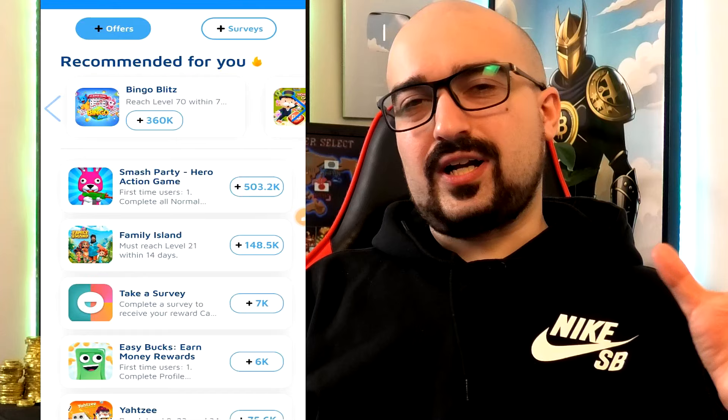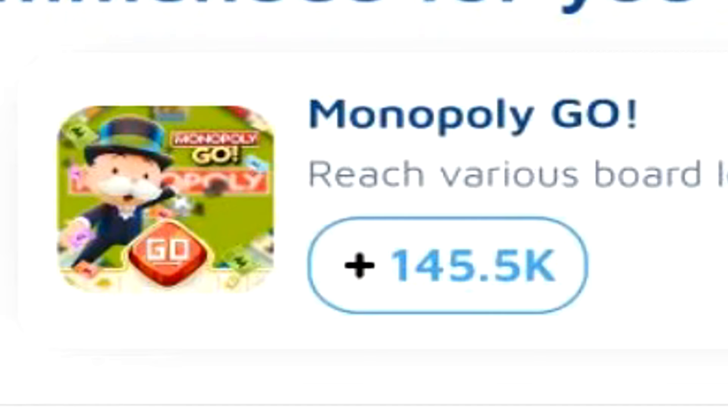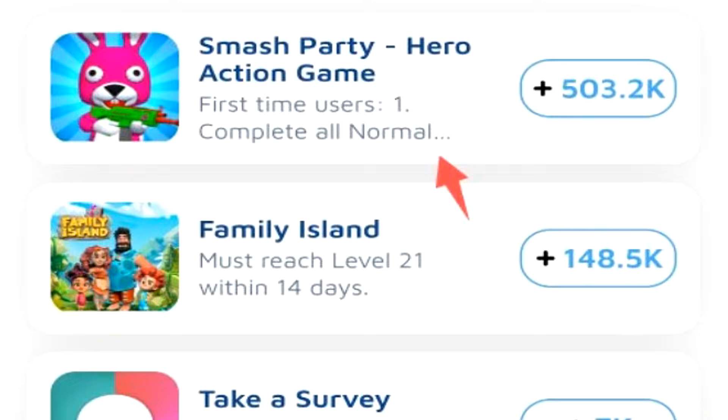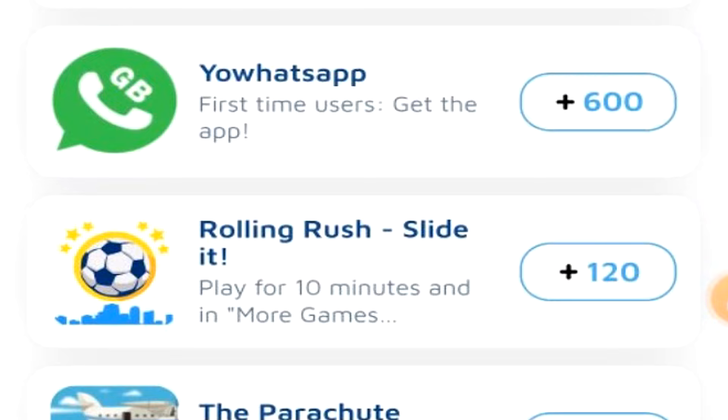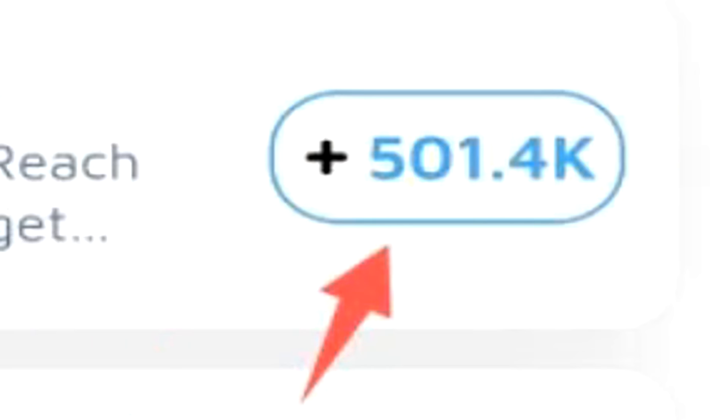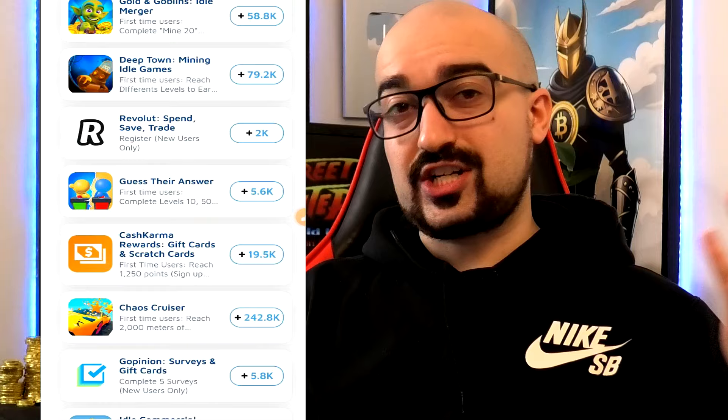There's also AdGate. Something that I do like about AdGate is that it has a very clear setup. Straight away you can see the recommended for you area — $36 for a Bingo Blitz offer, roughly around that price, you might actually get more. Monopoly Go for 145,000 of the coins, which converts to around $15 or more. And we have a $50 plus offer there for Smash Party. Scrolling down, obviously the lower I go, the different prices you're going to get. So many different offers available on Pirate Pay, and it's so good to see everyone. Like the Parachute offer — $50 plus there, easily.